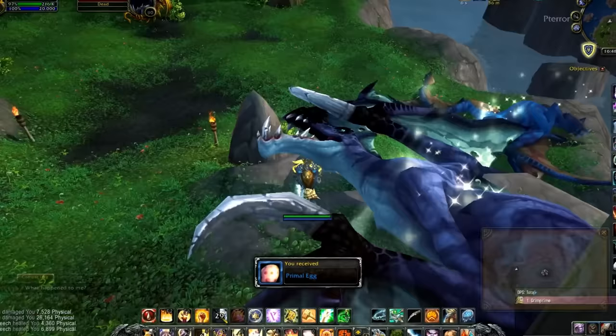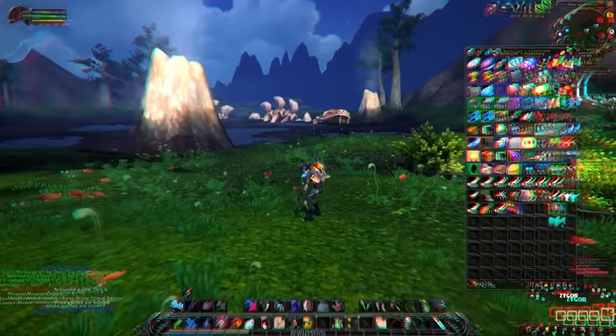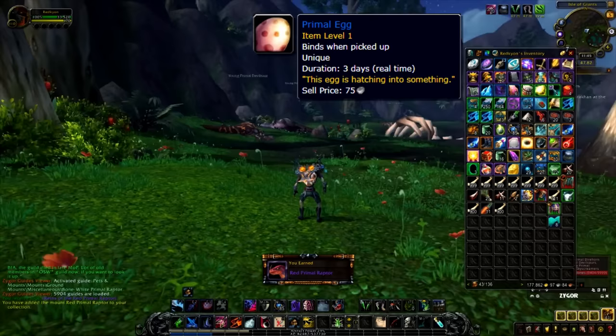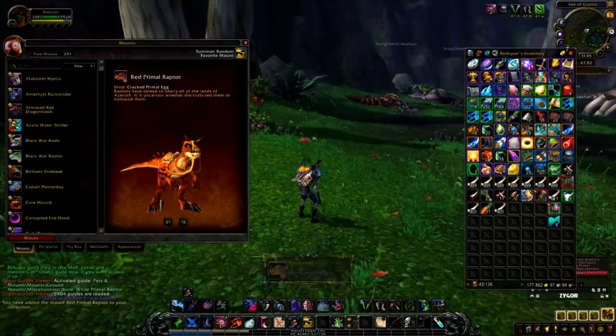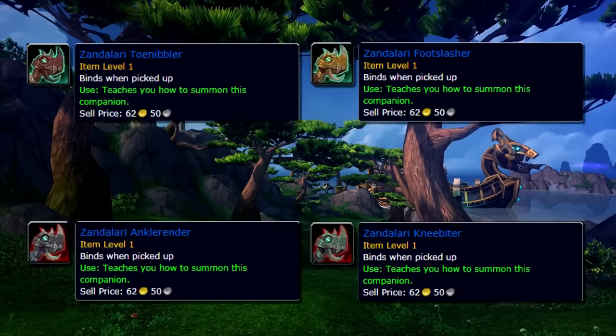One great thing about farming this mount is that while killing mobs for the bones, they will sometimes drop an egg which hatches into another mount. I got two eggs while farming and both had a mount in them. This egg has a chance to give one of three mounts, though unlucky for me, I got the same mount twice. So while farming the guaranteed Bone White Primal Raptor, you also have a chance at the black, red, and green Primal Raptors, as well as raptor battle pets like Candy, which is actually a really good pet in Pet Battles.